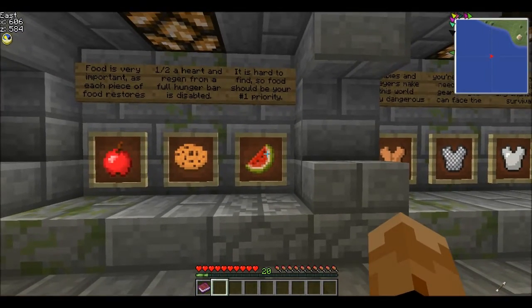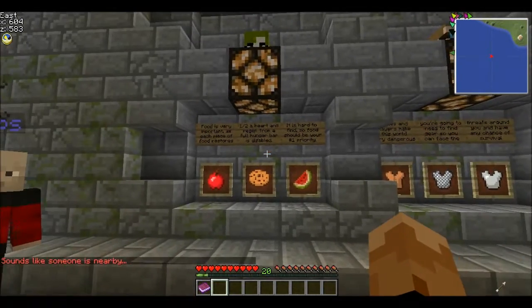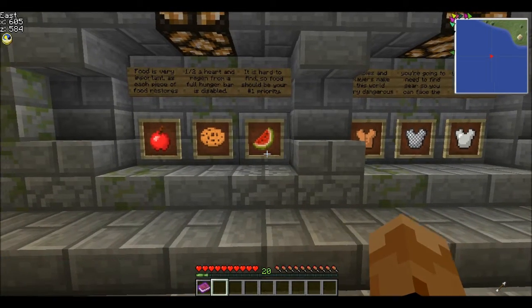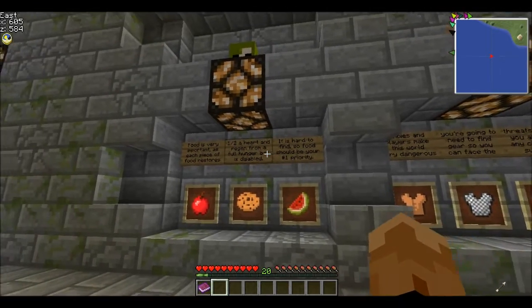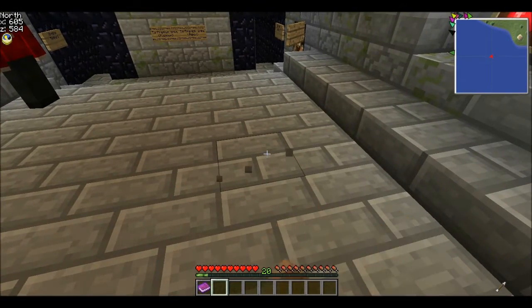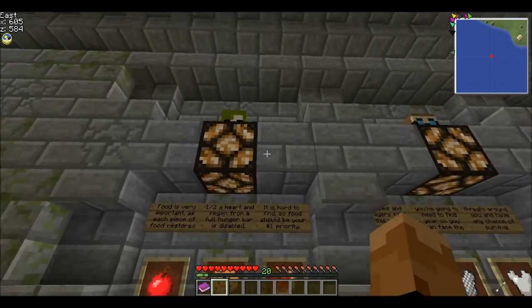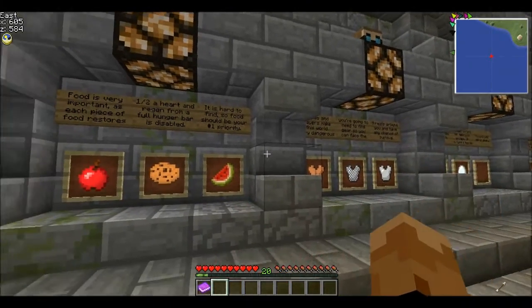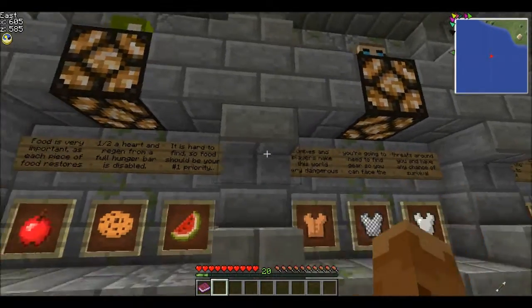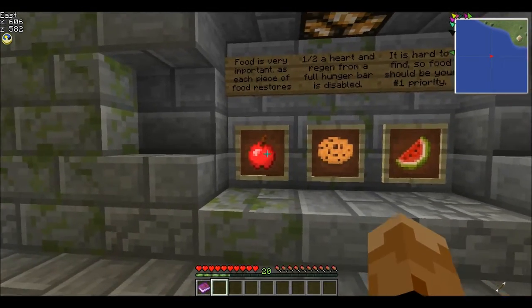Next best would be melons, because they stack in groups of four and each one heals one, which means the stack heals four total. Next best would probably be cake — either from a recent update or just on this server, cakes only heal five. You place the cake down, hit it five times, you get five hunger. And probably the best one you can have are cookies, which are really useful. You just need one cocoa bean and two wheat, which makes a stack of eight. Cookies only stack up to eight, so they heal eight. Apples and bread don't stack.